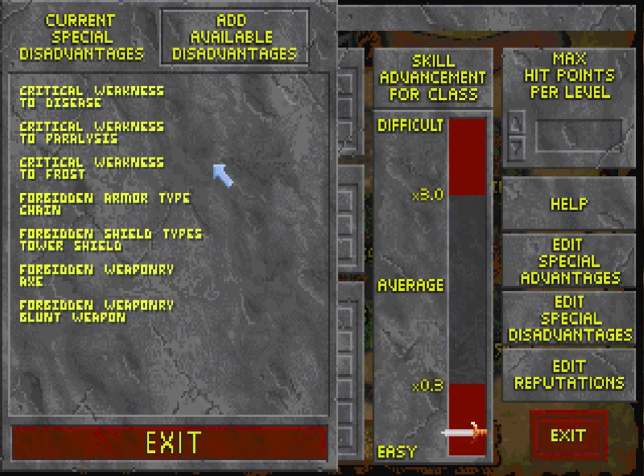Let's go over the disadvantages I chose. The first one, Critical Weakness to Disease, is pretty much a freebie — it doesn't really affect the game difficulty in any way I can tell. So if you want something to just lower your advancement meter, pick this one. You could also pick Critical Weakness to Paralysis — it will make it easier for your character to be paralyzed, but it's kind of easy enough anyway. I put this in the same category as Weakness to Disease, especially since you can easily get a cheap spell to negate any paralysis you might encounter. The third Critical Weakness I chose was to Frost, and this one is consequential — I wanted at least one weakness to be consequential.